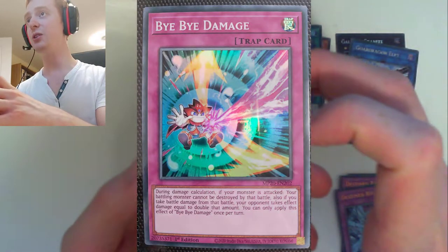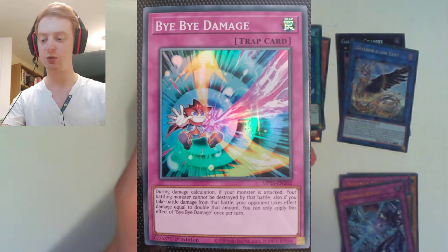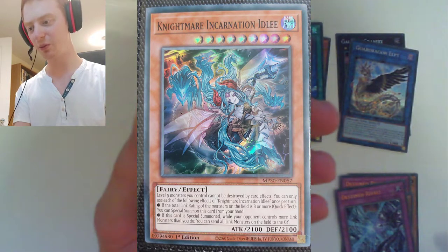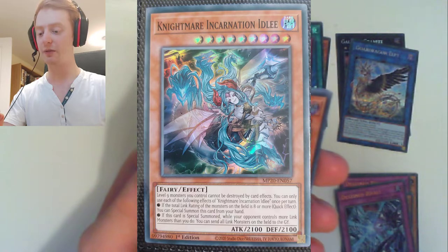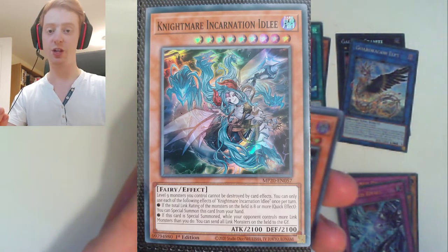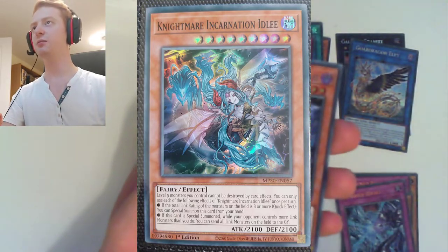Our first super rare is Bye-Bye Damage — it is a trap. During damage calculation, if a monster is attacked, your battling monster cannot be destroyed by that battle. Also, if you take battle damage from that battle, your opponent takes effect damage equal to double that amount. So it's kind of like a magic cylinder, but on steroids. And then we have Nightmare Incarnation Idli — that's pretty cool. Wow, that card art is amazing. So it's a dark Fairy, level 9. Monsters you control cannot be destroyed by card effects. You use each of the following effects once per turn: if the total link rating of monsters on the field is 8 or more, quick effect — special summon this card from your hand. And if this card is special summoned while your opponent controls more link monsters than you, send all link monsters on the field to the grave. Yeah, that's a pretty powerful card.